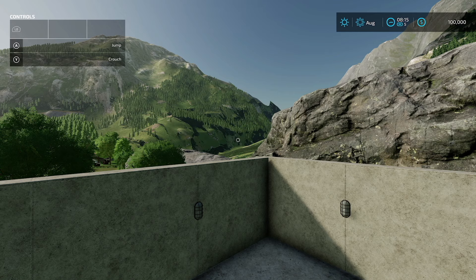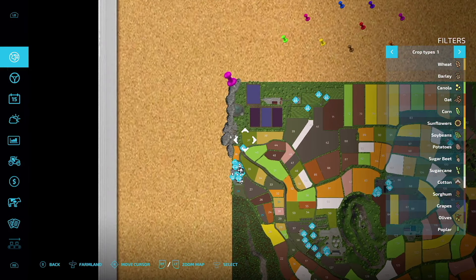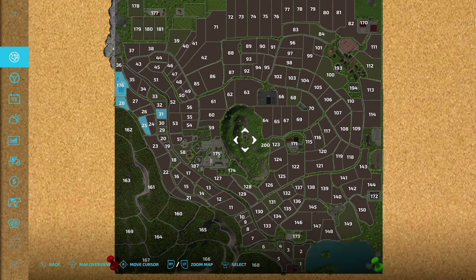This map was created by Princess Black and is 307.33 megabytes to download. Looking at the map, we start in the northwest corner owning farmlands 25, 28, 31, and 176. Field 25 has no product, 28 is a grass field ready to harvest, 31 is a wheat field ready to harvest, and 176 is our main starting farm. You can purchase all areas on the map.